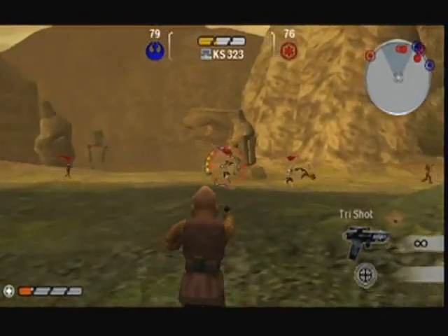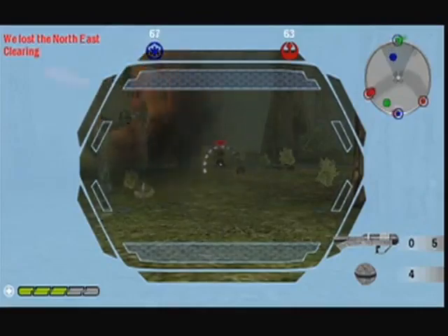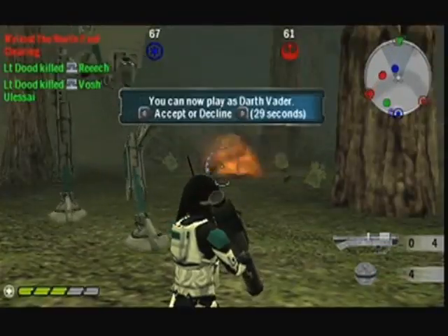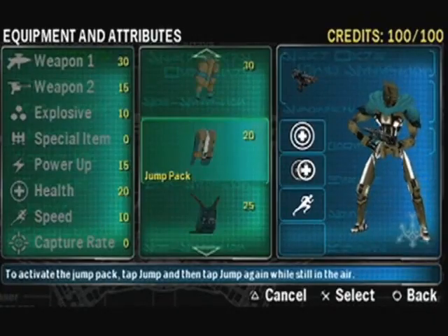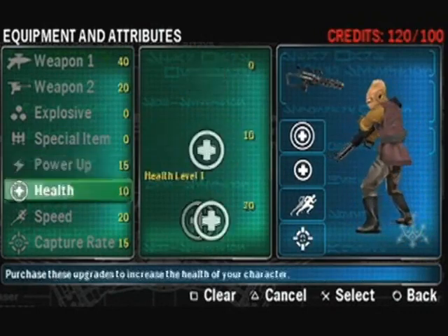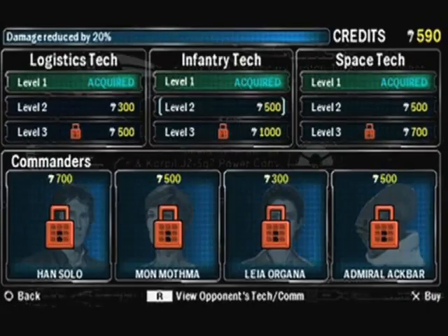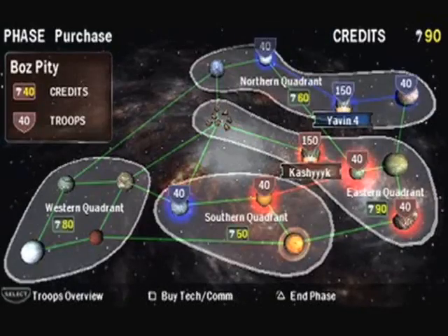Someone interested in capturing bases might opt for extra speed, quicker base capturing ability, and a stealth suit at the expense of heavier weapons. A player interested in vehicles might buy the increased vehicle repair ability. Basic blasters are pretty good all-around weapons, while tougher targets might require thermal detonators or a rocket or grenade launcher. Balancing out the numerous weapons is a host of special abilities and equipment, like jet packs, personal shields, auto turrets, and extra health. The turn-based Galactic Conquest mode also returns for people more interested in the single-player game.